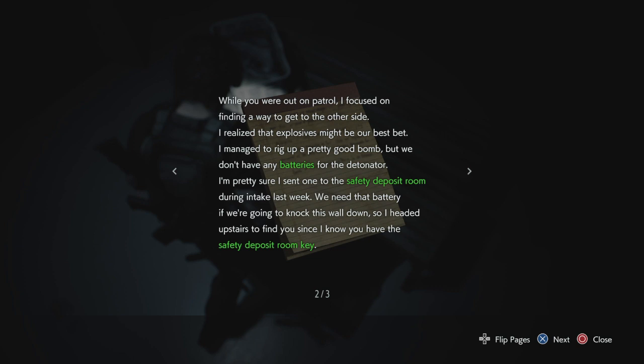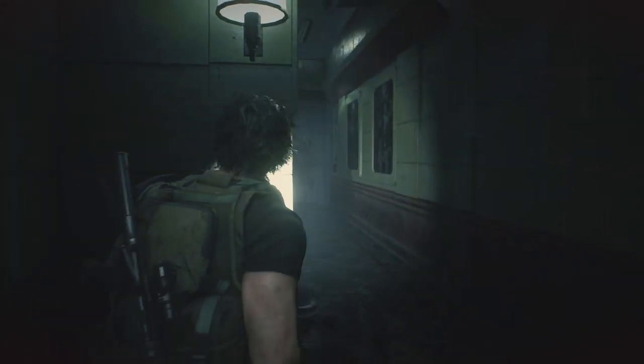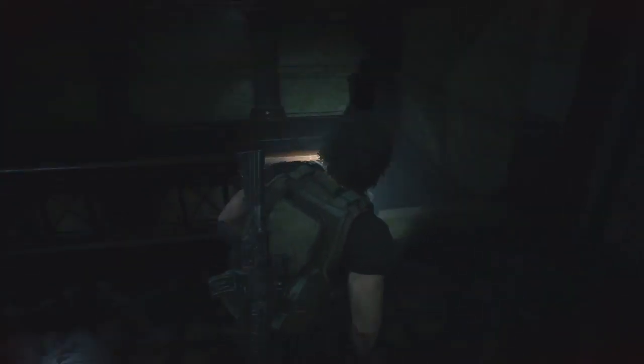Note continues: 'I rigged up a pretty good bomb but we don't have a battery for the detonator. I sent one to the safety deposit room during intake last week. I headed upstairs — as soon as I left the shower room I was attacked, one of them bit me. I feel worse and worse. Please don't open the locker. Get yourself out as fast as you can. Your buddy Wes. PS: don't worry about that $600, think of it as a gift.' Oh my god — there's going to be something in that locker room. I hope it's just zombies and not a Licker.